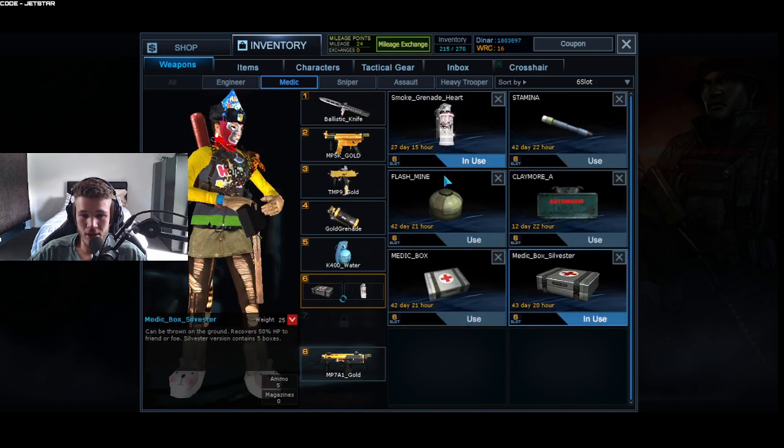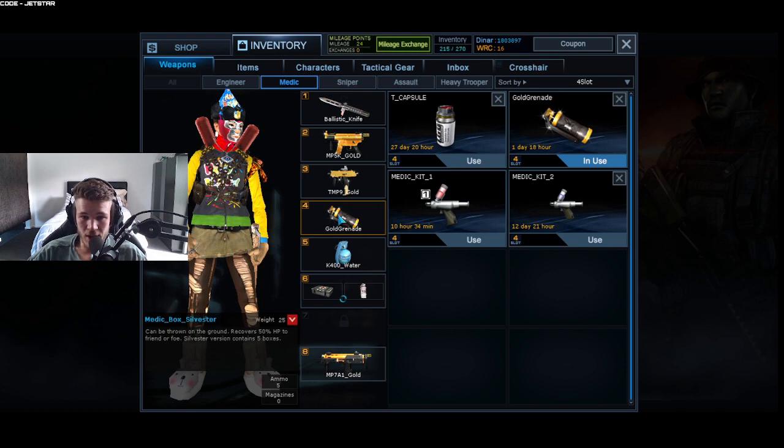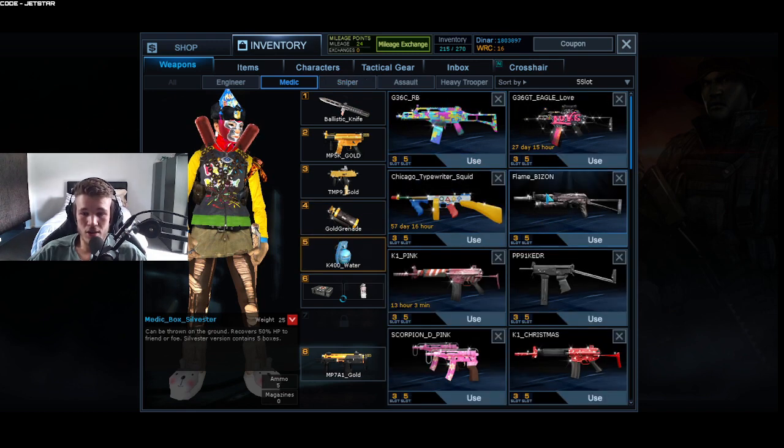In sixth slot for Medic I have the Medic Box Silver Star which gives you five ammunition, and we have the Gold Grenade which we don't have permanent. It seems very similar to Engineer so I won't go through this inventory — we'll move straight on to Sniper.